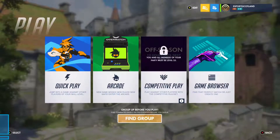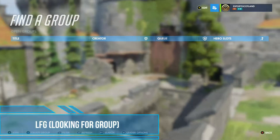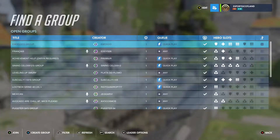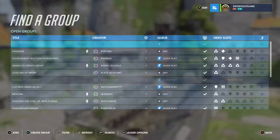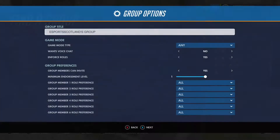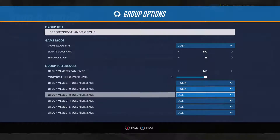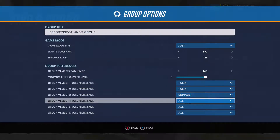Number 1: LFG. Well, not exactly role queue. The looking for group function allows you to decide the type of people you want to play with. When setting up a match you can specify that you want people to use mics, what SR they are, and even what roles they are allowed to play. Hopefully this will remove the constant problem with randos leaving games or just straight up throwing.